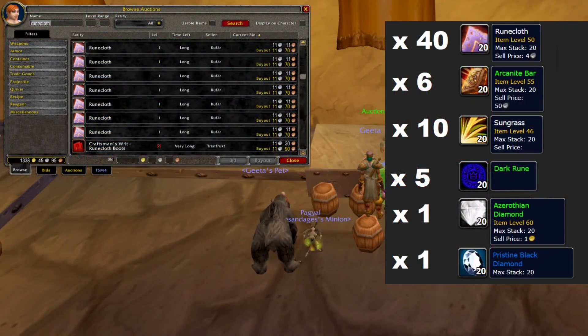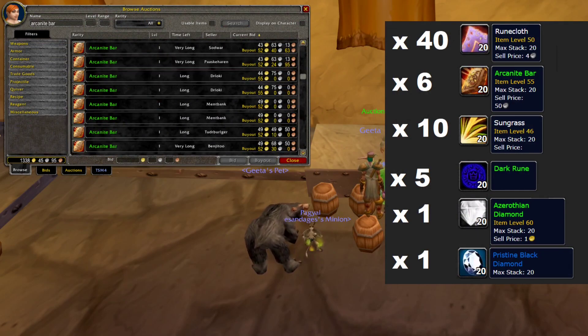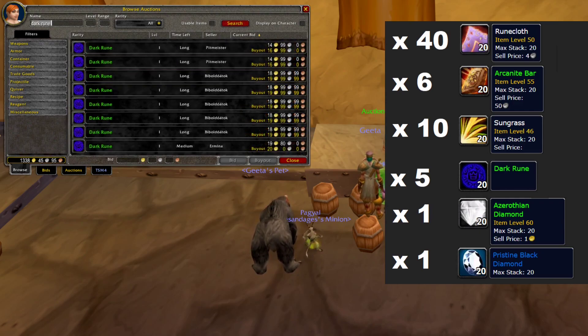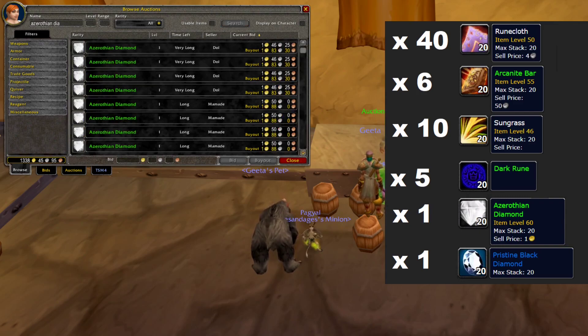If you plan to play a Blood Elf Paladin, then you can buy these materials for your level 60 epic mount quest. Most of the materials are fairly cheap, but pay attention to the Dark Runes and Arcanite Bars. These might actually be expensive due to the release of Naxxramas.